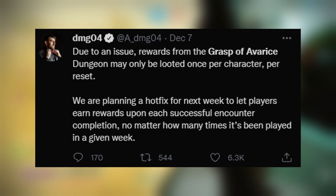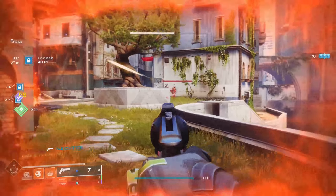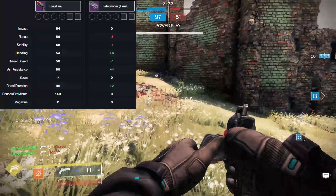Now that the IS Luna is in the game, the question arises: is the IS Luna better than the Fatebringer? Let's take a deep dive into both of these weapons to see which one is the best kinetic hand cannon. Looking at both weapons' base stats, the IS Luna slightly has better range and stability compared to the Time Lost Fatebringer, but when it comes to handling and aim assist, the Fatebringer narrowly beats the IS Luna.